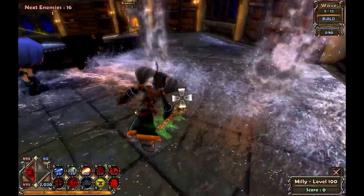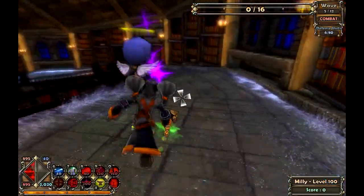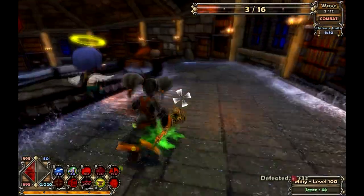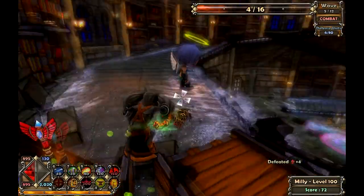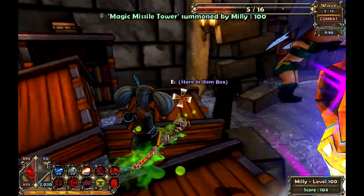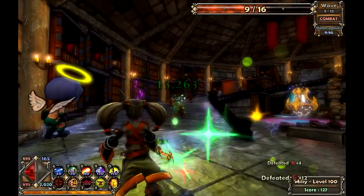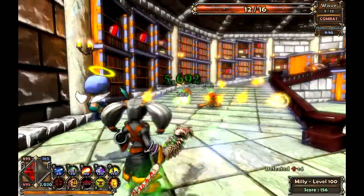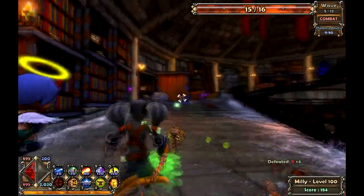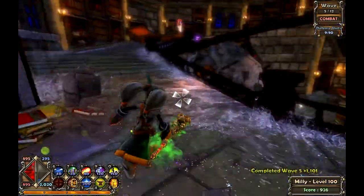I am pretty far away from defending that one crystal down below, but it should be fine. Those enemies can be taken care of by that tower. I will take care of these enemies myself on the way. There's a chest right here, and these enemies do come down — summon a magic missile tower. I'll hop down myself. These guys are taken care of.